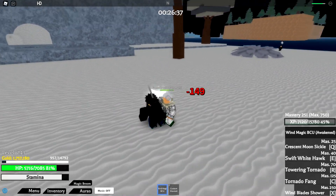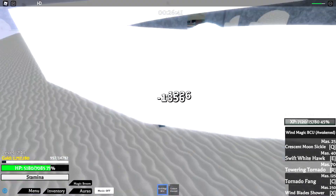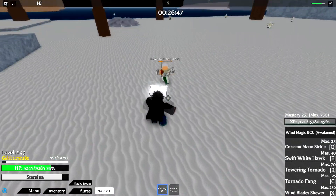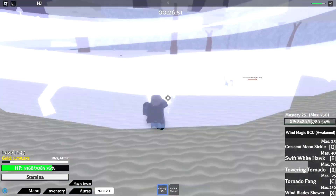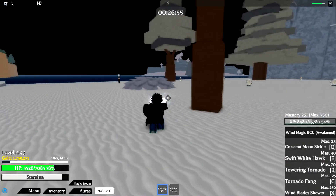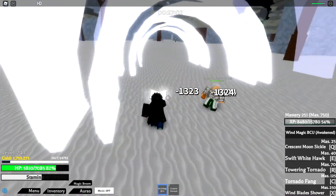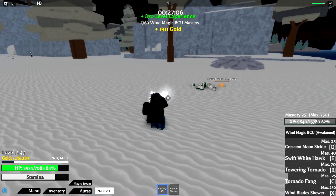Now the third ability — Towering Tornado, the stun one. Getting close and — it stuns him, there we go. That's our stun ability. Then Tornado Fang — it also stuns him. So we've got two stun moves. Look at how much damage Tornado Fang does — that's easy, big damage.